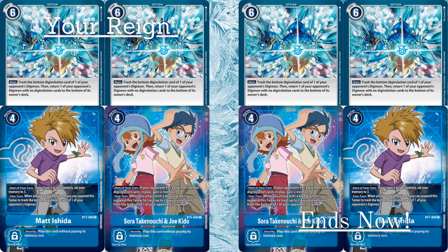For our Tamers, we have Matt Ishida — two of these — and two of the Soras and Joes. Matt Ishida: when you play a blue Digimon card on your turn, you can suspend this Tamer to trash the bottom digivolution card of one of your opponent's Digimon — removal of digivolution sources, makes sense you want this in here. And then Sora and Joe: at the start of your turn, if a Digimon with no digivolution cards is in play, you may gain two memory.